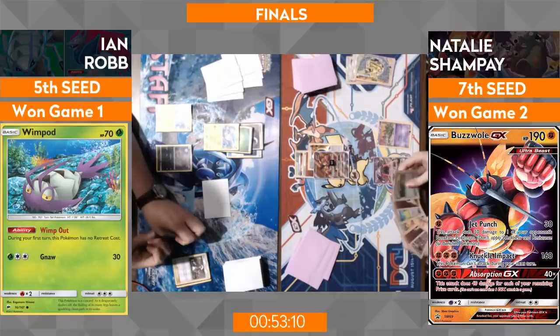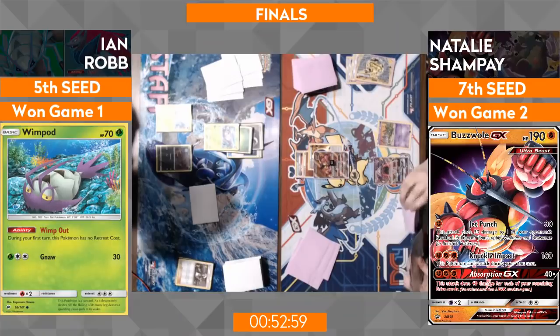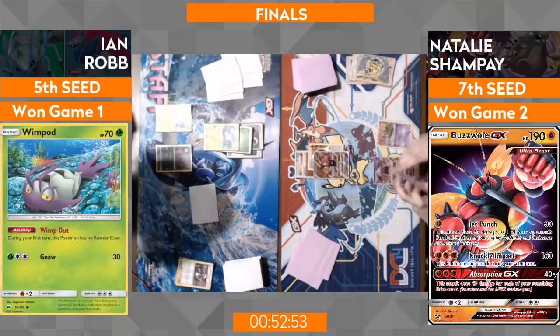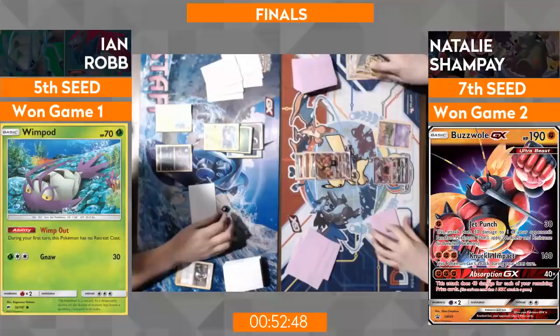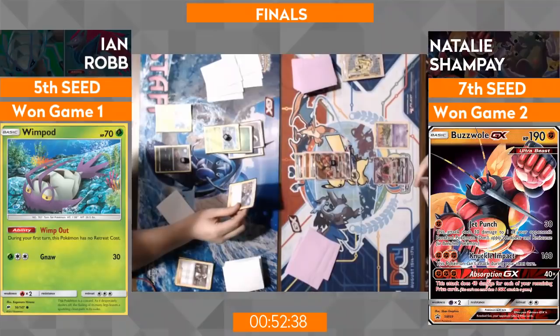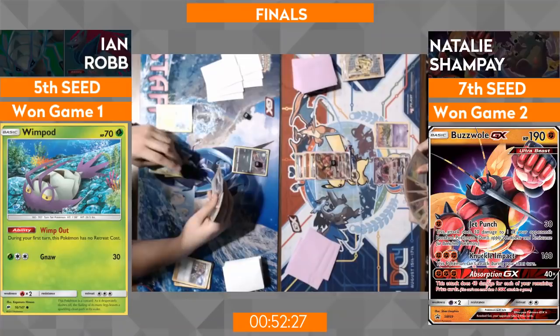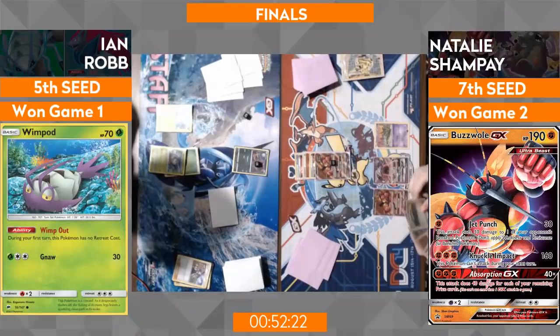Ian bringing the Buzzwole down especially with the Fighting Fury Belt on makes it a little more manageable to hit for the knockout. Natalie is just going for it — she has an Elixir, she has energy, could Ultra Ball some stuff away, but it's not doing much so she can kind of relax, hold back, Jet Punch and apply pressure elsewhere. Jet Punch is still a little bit short on the Wimpod, but the combination of Fighting Fury Belt and Strong Energy is key. Ian's Ace Roller early on the Wimpod — might as well make Natalie work for it anyway since it'll get Jet Punched off the bench.